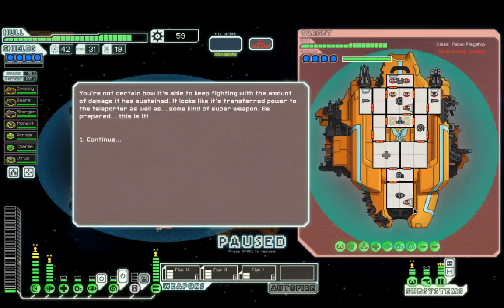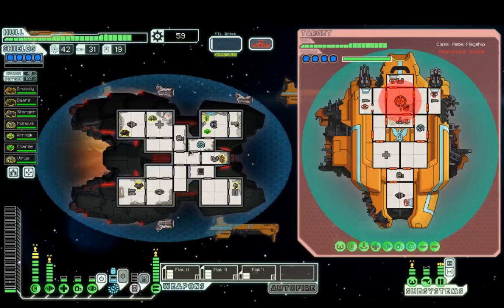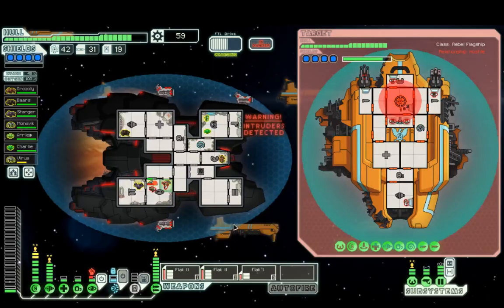Phase three has a super shield. One, two, three, four, five, six boarding crew plus the pilot. We're just going to use our mind control to counter theirs and can't hack until the super shield is down. Probably want doors closed.